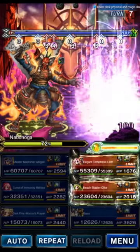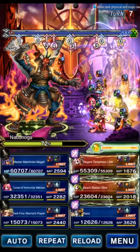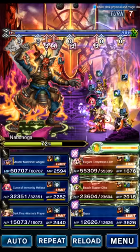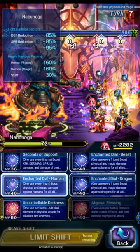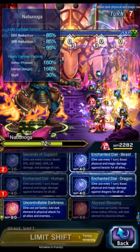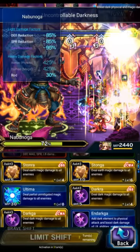Turn six the boss does Execution Order again and some cleaves — all fine. Now it's time for the next big burst. The boss has no mitigation this turn and we have our 100 dark amp, so it's another big burst. Turn seven is going to be another AOE physical dealing a ton of damage, so we're going to absorb the boss again. Melissa does Human Killer on Lilith, Seconds of Support on Lilith for the modifier buff, and Uncontrollable Darkness for another dark imbue on the party. Fena does Demon Slayer.